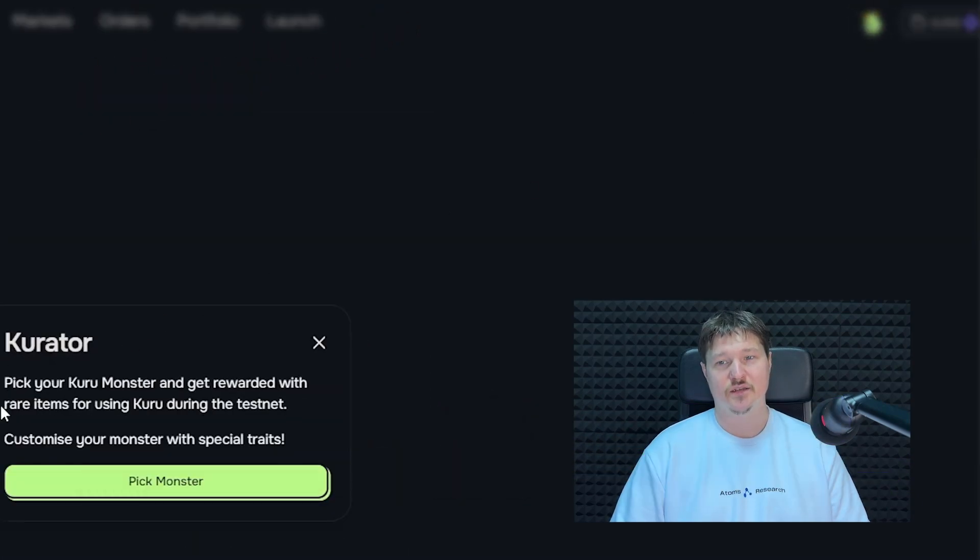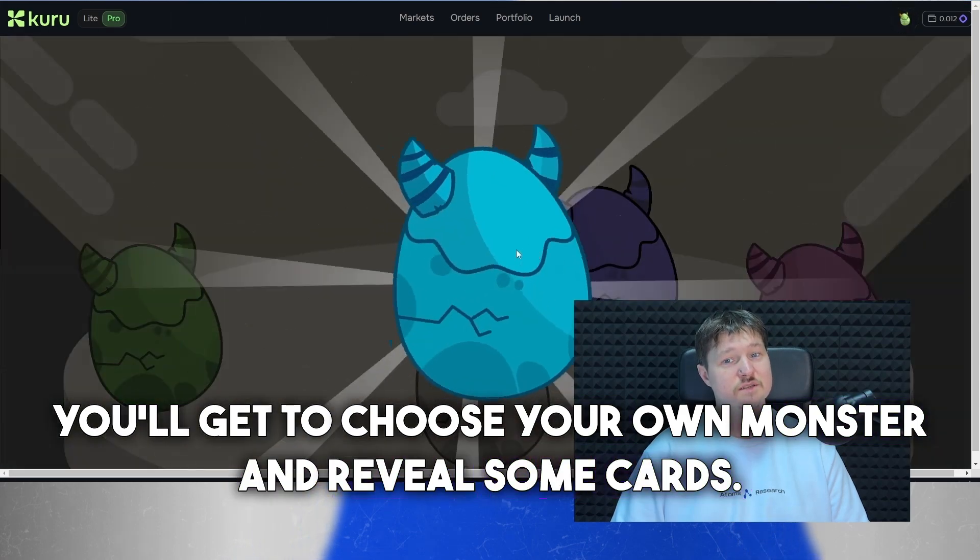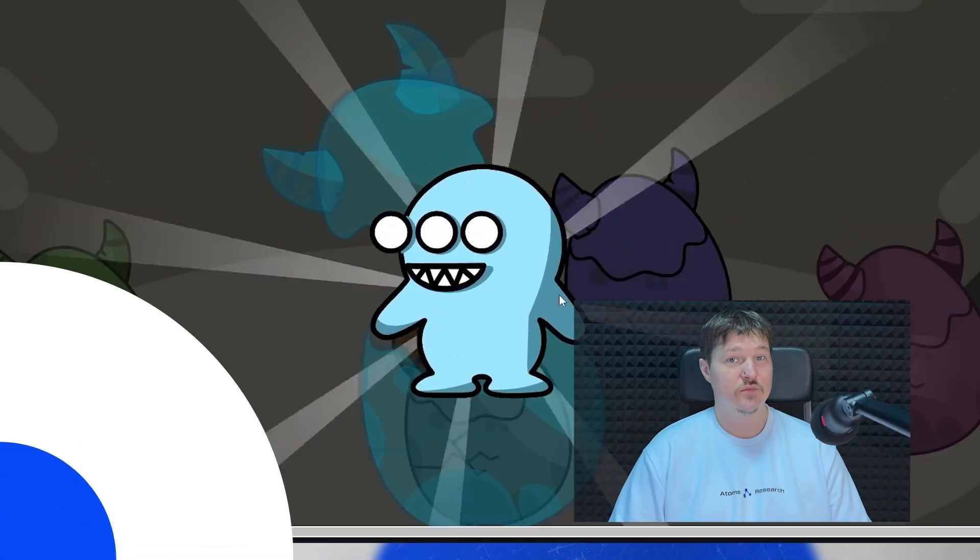And don't forget to click on the egg — you'll get to choose your own monster and reveal some cards. Who knows? Maybe you'll hatch something cool.